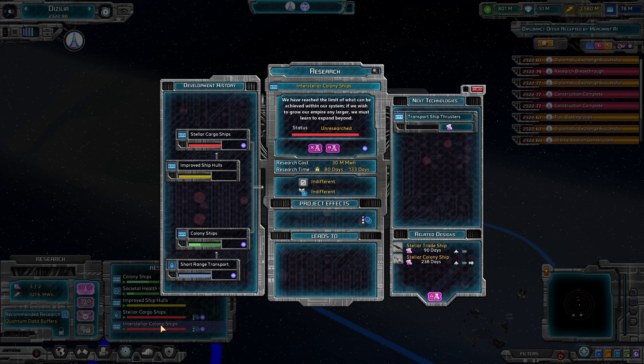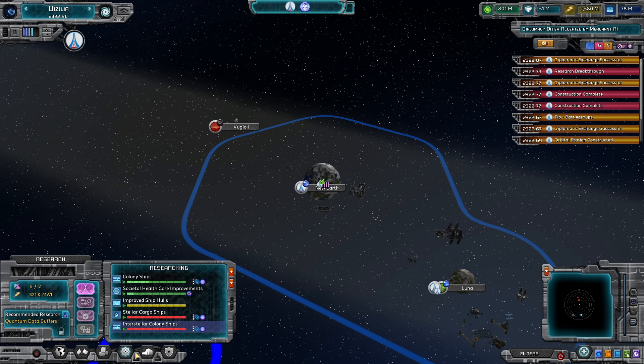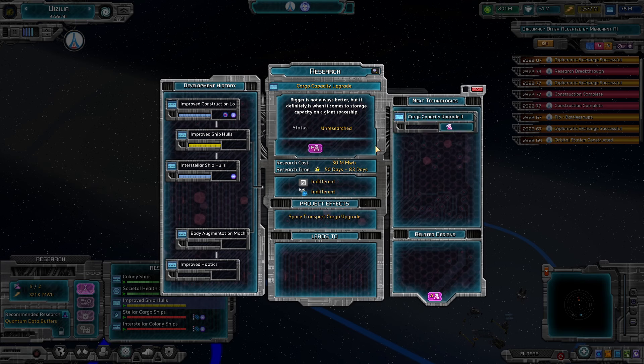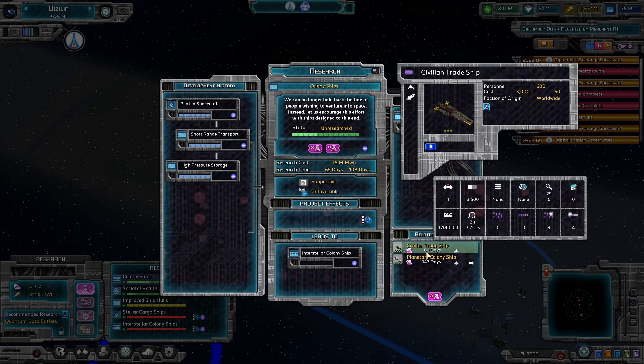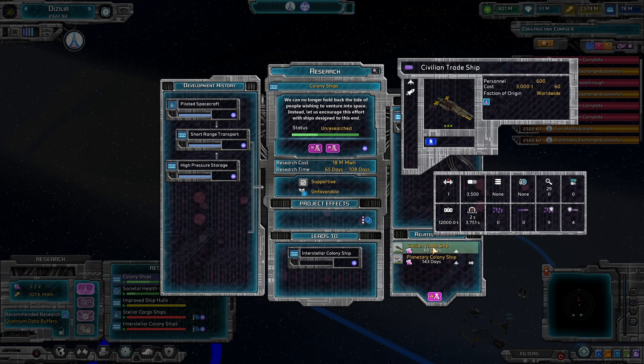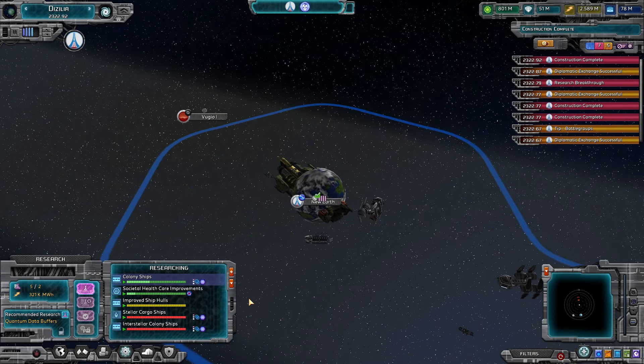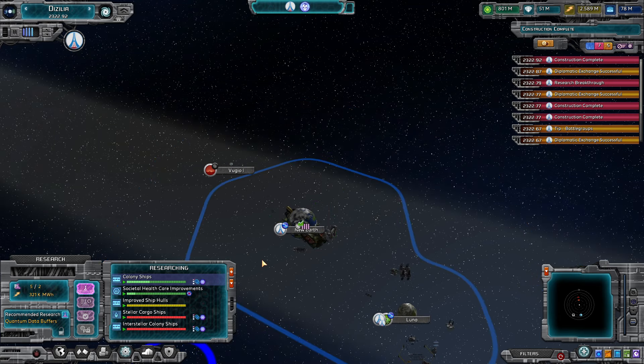We have interstellar colony ships which leads to stellar trade ships - I think that's more what we want for moving resources. The normal transports might do it too, but I'm not sure. Actually right here under colony ships we're already researching the colony ship, and the civilian trade ship is right here. This is what I'd want to move resources around the system - it also builds way faster. The planetary transport is just for moving things within the same system.